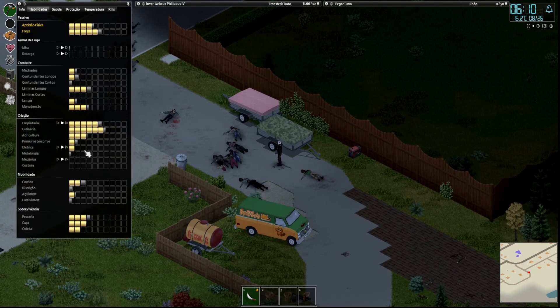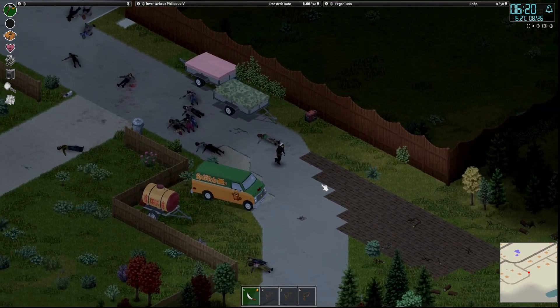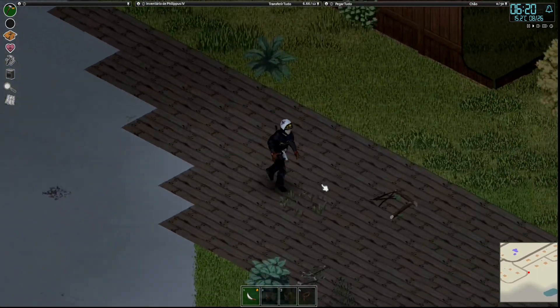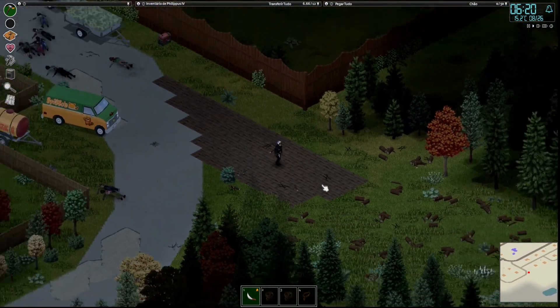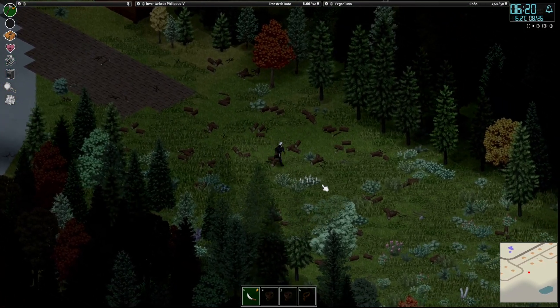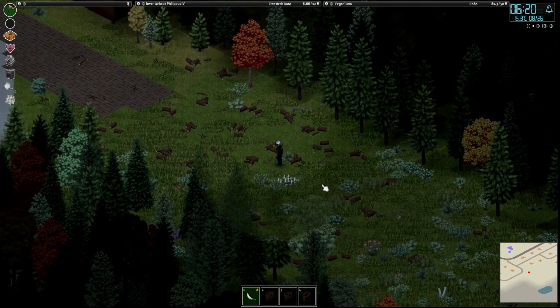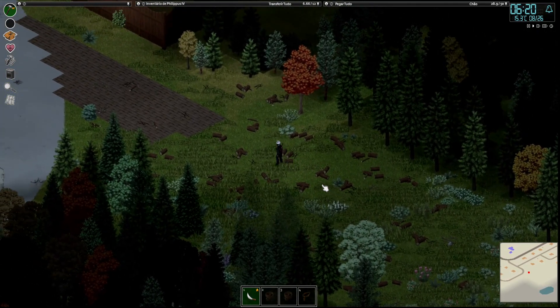Já consegui upar o nível de eletricidade, desmontando televisão nessa jornada. Peguei vários itens e comecei aqui a estrada. Vou começar pela estrada porque se eu ficar entrando com o carro do jeito que está, com esse estoco aqui, eu vou detonar o pneu do veículo rapidão.